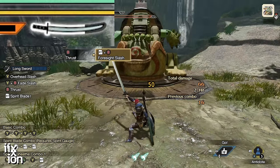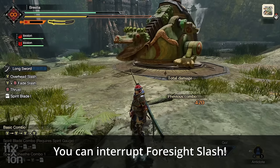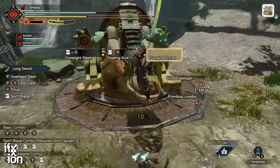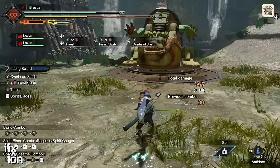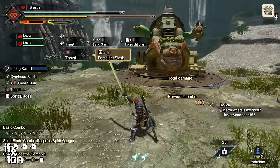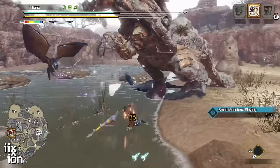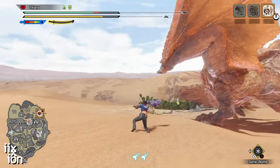Another nice thing about Foresight Slash is you don't have to finish the move — you can interrupt it halfway through. You can take advantage of the iframes on the evasion portion and then chain into other attacks, like a Soaring Kick. You can even interrupt it with a Special Sheath. The downside is: if you successfully evade but miss the monster, you'll lose your entire Spirit Gauge. Make sure you're in position to hit the monster so you don't lose it.